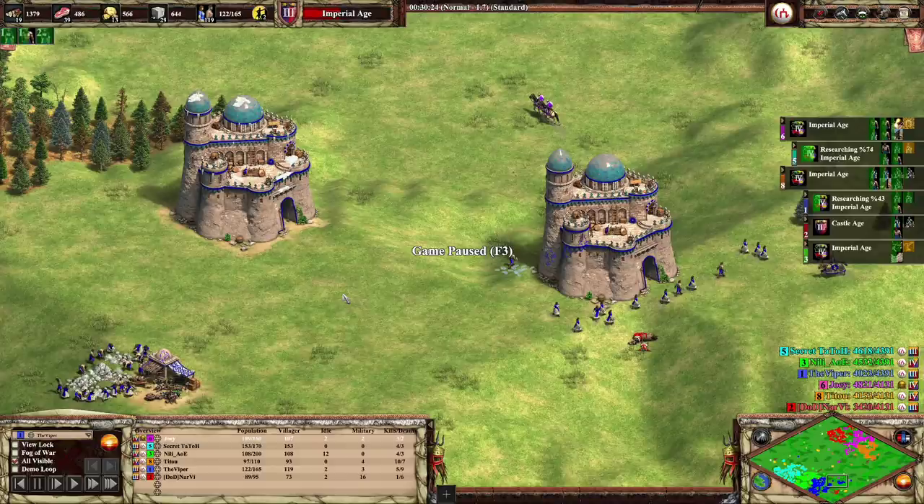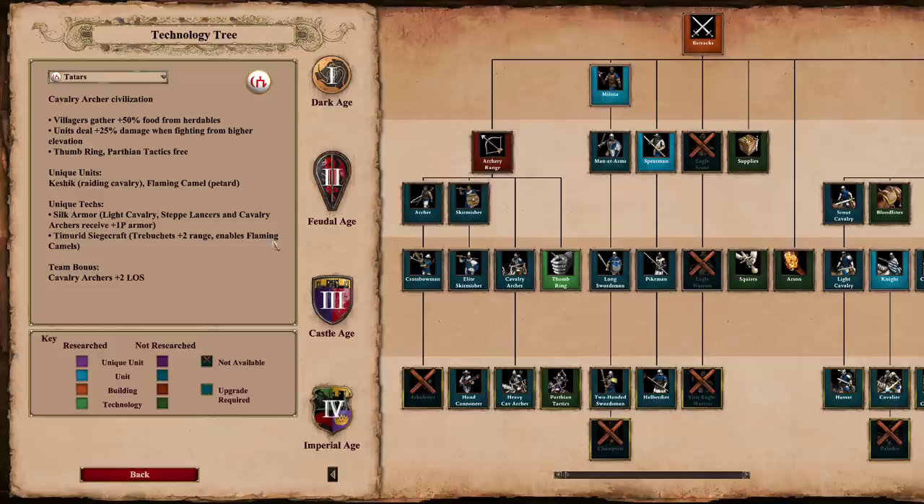And the one we're going to focus on in this game — and you can see there's some big, big names here on the bottom right of the screen — is the Flaming Camel, which is pretty freaking hilarious.